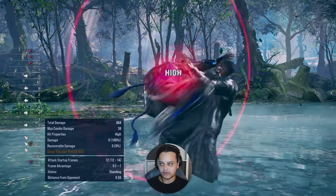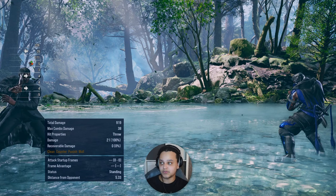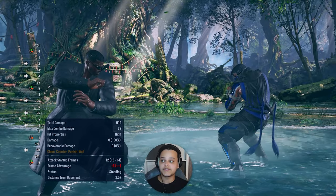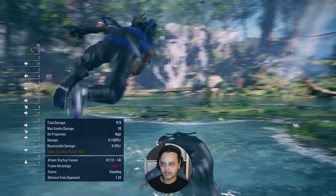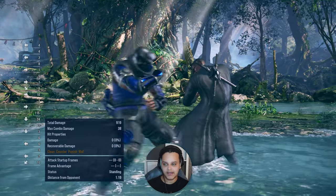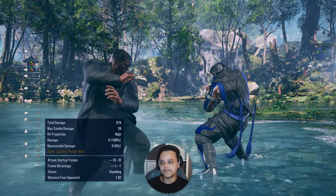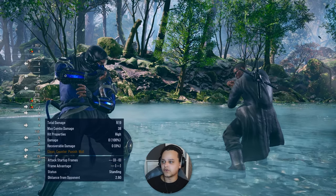His second generic throw is 2+4 - this one has no oki but it switches sides. Interestingly, it switches sides on break as well. So I've set them to break it - but it always switches sides. This is useful if you're on P2 side and not as comfortable with your movement. As I said, all throws are homing now so they can't sidestep or evade it - they have to either duck it or break it. This is really strong and underrated for positioning, including getting out of the wall.